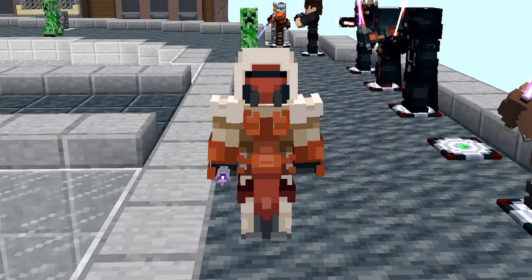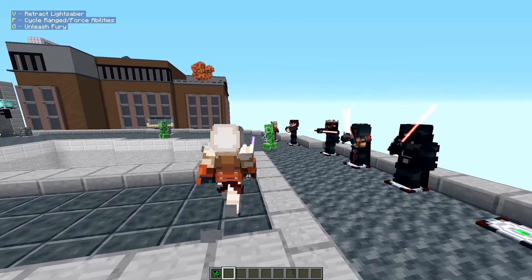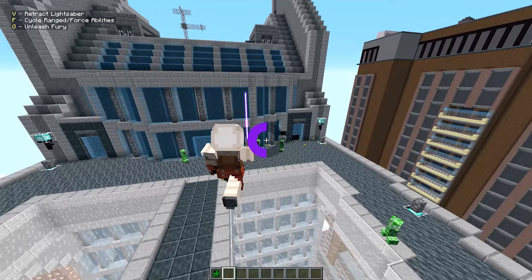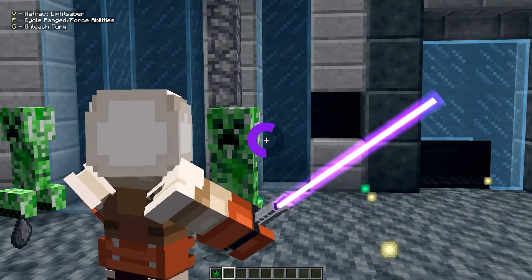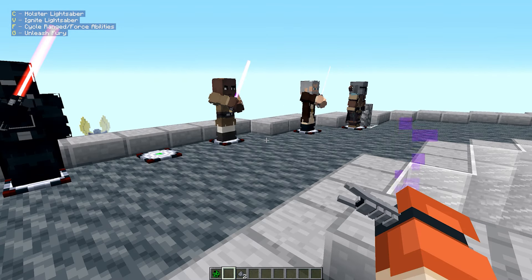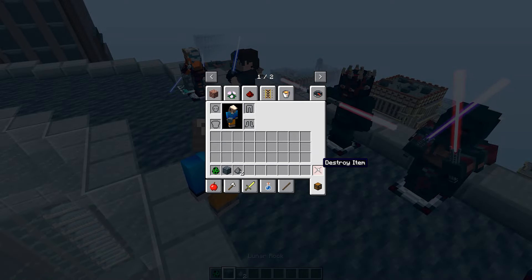Next up is Jedi Knight Revan with his purple lightsaber. He has force crush, force push, and a new ability called unleash fury. Unleash fury is like telekinesis with the rocks around you — it launches them at enemies. The range and aim are tricky though. He unfortunately doesn't have any voice lines.